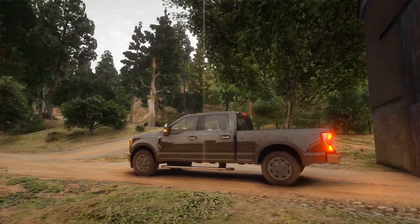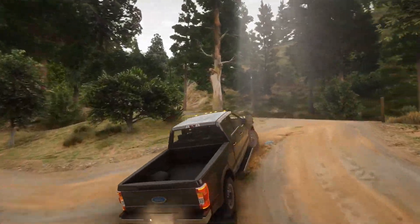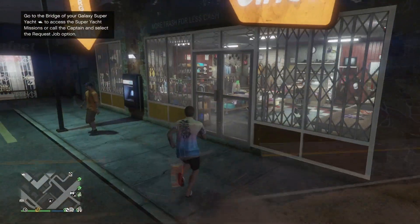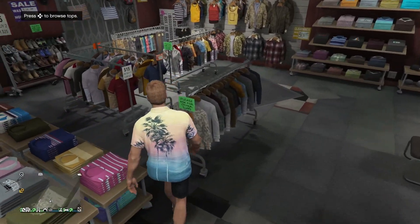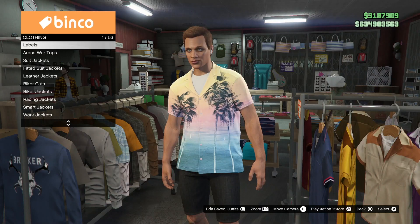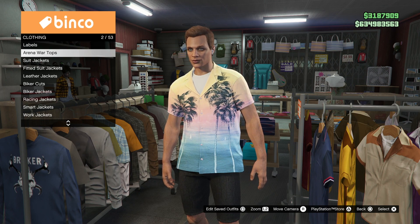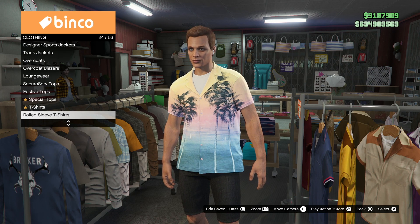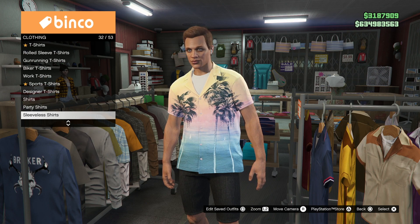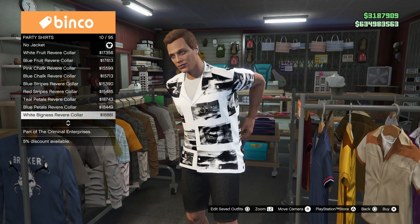In order to check this out for yourself and follow along with me, go ahead and head on over to a clothing store, then go over to Tops and look for party shirts. Party shirts are not new, but Rockstar did add a handful of new ones with the Criminal Enterprises DLC update. Head down there and look for the white Bigness Revere collar — there's also a black version. It's a shirt with a bunch of monotone photographs on it.